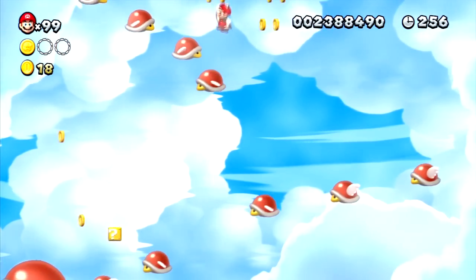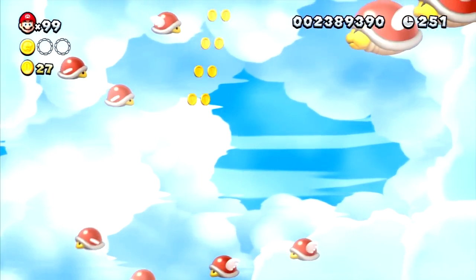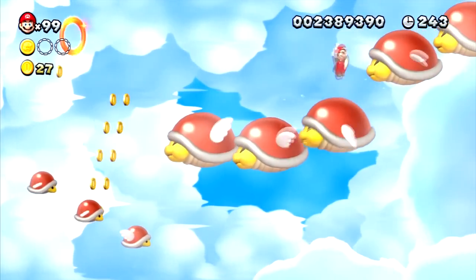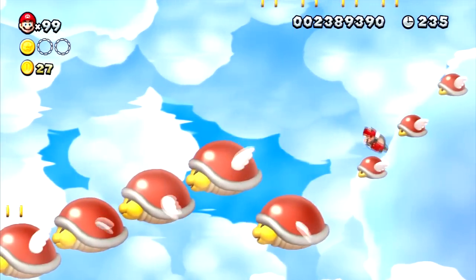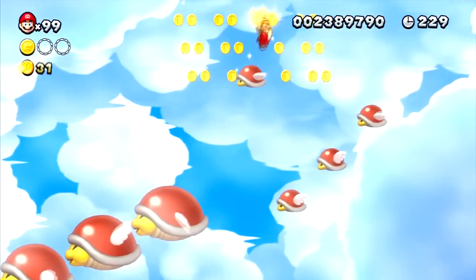This is where I die — I really wasn't paying attention. You need to keep your eyes open on the sky above and jump from one parabeetle after another. They'll fall, so you have to switch between big parabeetle and small parabeetle to reach higher.